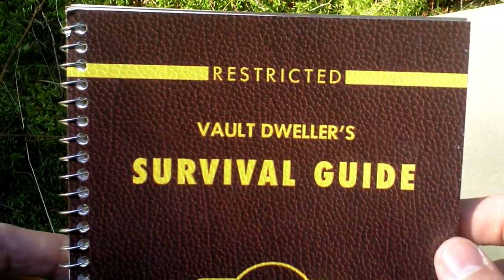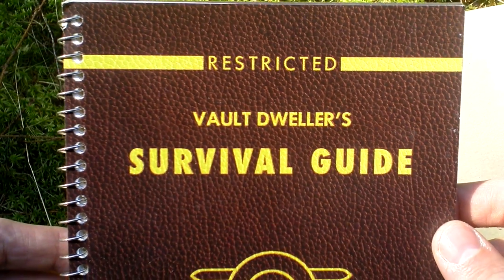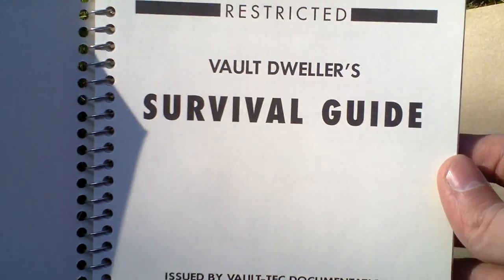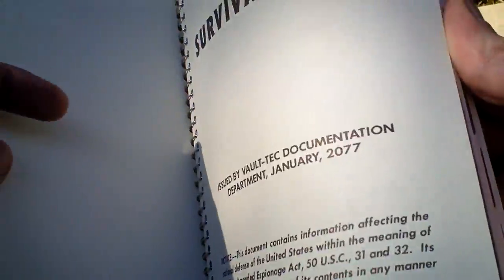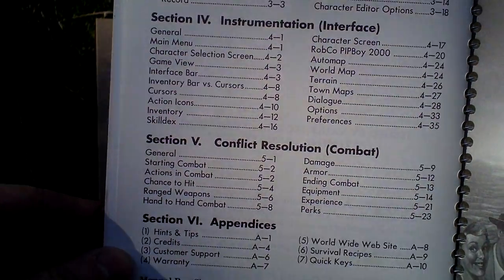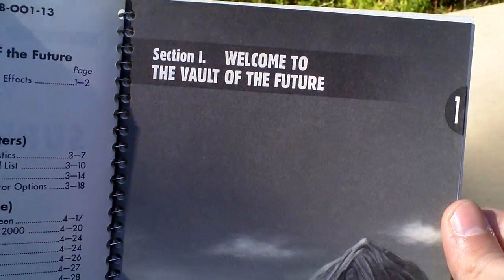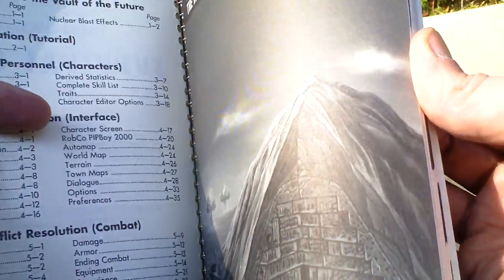And of course the last thing in the box is the Vault Dweller's Survival Guide — the manual — that is spring-bound, as you can see. Let's take a look at the table of contents. The manual is very thick, so there is a lot of info here, and nice pictures even.